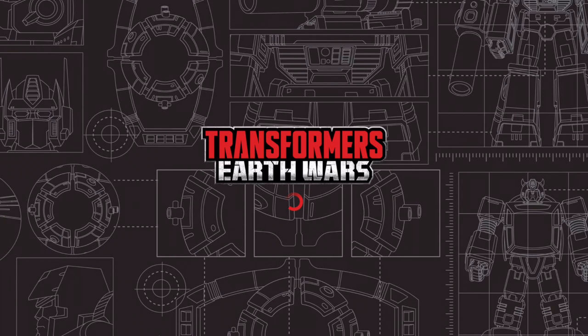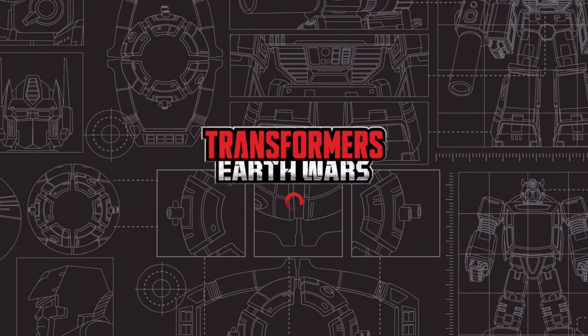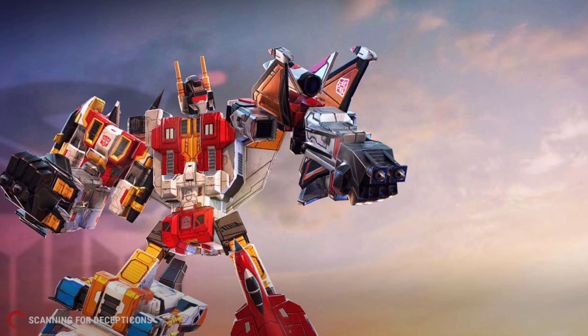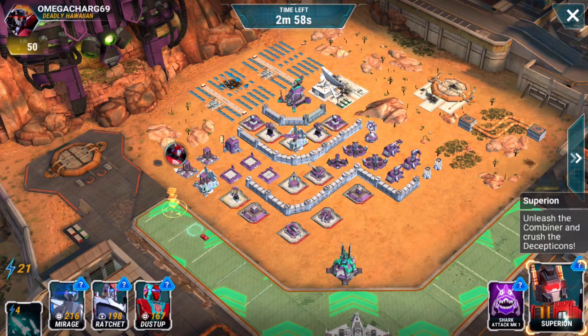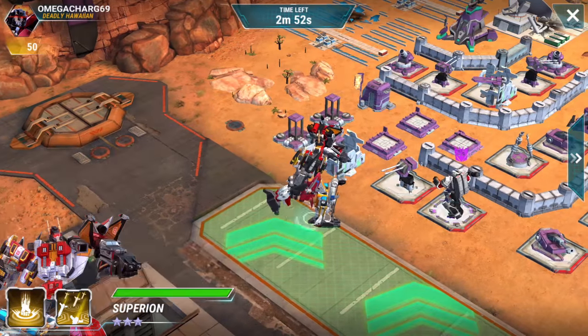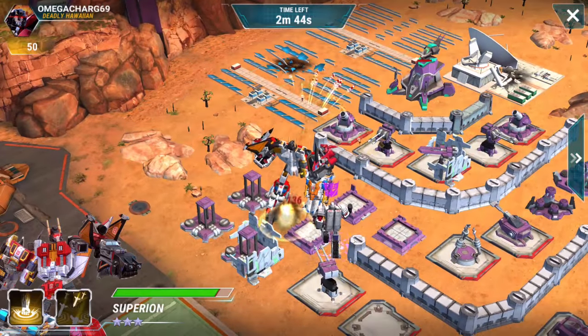We're waiting again but we have time to get one more in. 44 seconds left — can we get it done? Zone 6 again. Tap Bumblebee, tap empty, get into battle. 31 seconds left on Superion so we get one last shot. I'll make a charge of the Deadly Hawaiian Alliance — that's cool. Drop Cliff Jumper as the next bot in line, then send Superion in. Can we reach that mortar? No — we'll rush over to the research lab. Oh, Megatron got spawned.